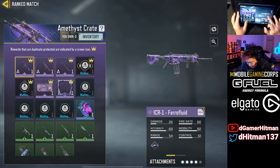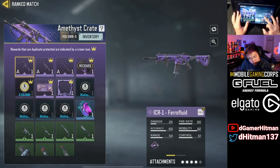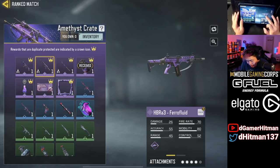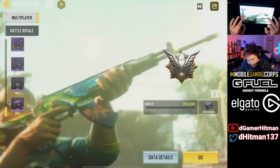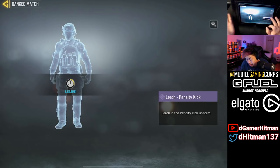The amethyst skin basically looks like dark matter, or kind of like the new crystal we're supposed to get. You'd get this stuff just by doing rank — the HPR and ICR are included. Everything else doesn't seem too crazy, but honestly not too bad.